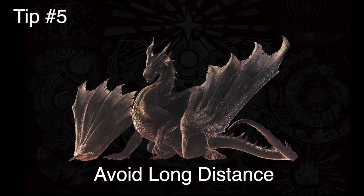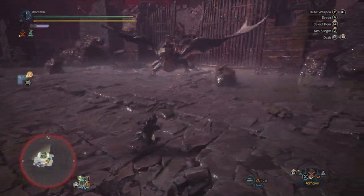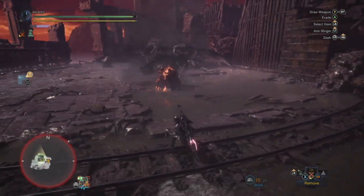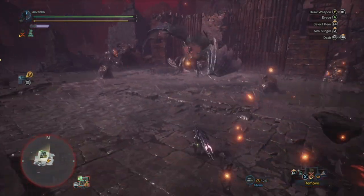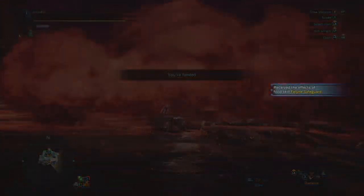Tip number five: avoid fighting Fatalis at a long distance. Obviously no weapon is going to be good at a long distance, but try not to run away from his attacks, because if he sets you up at long distance, he will get you with the cone breath. There's almost no way to avoid it if you're too far out because of the way that it spreads out diagonally.